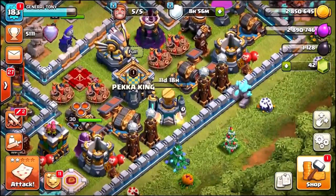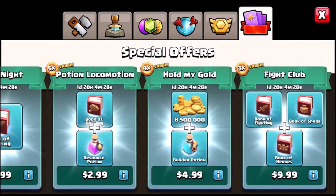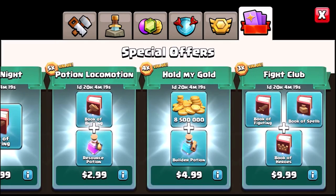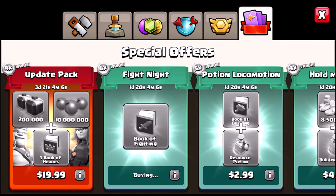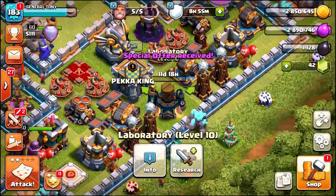In order to get level 9 golems, I am going to be purchasing the fight club special offer — 3 times value, a book of fighting, a book of spells and a book of heroes for $9.99. Actually, let's get this one instead — fight night for $1.99. There it is, we've just got our fight night and the book of fighting has been received.